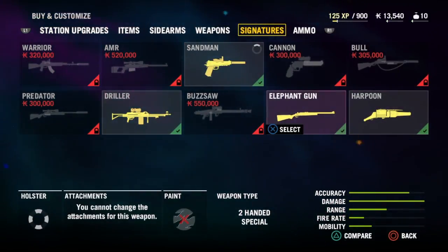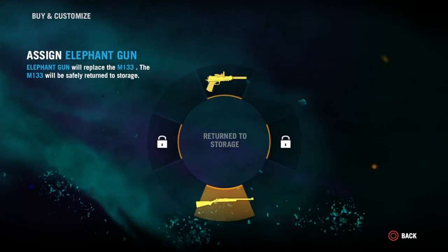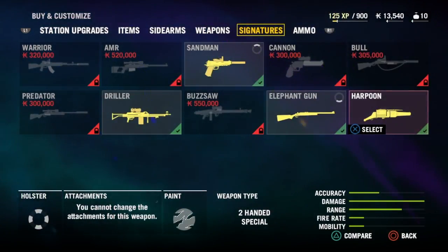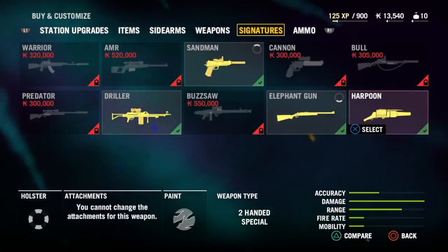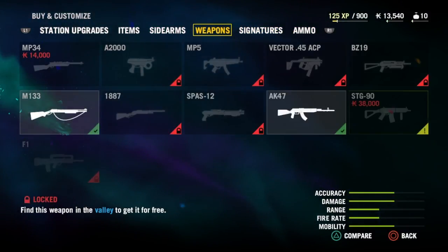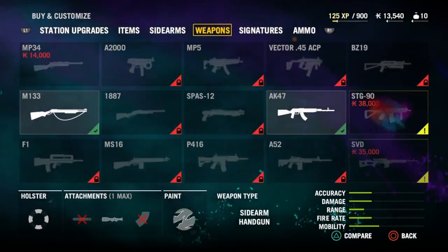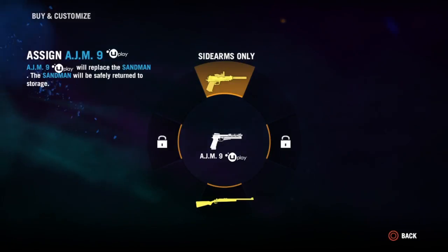There's no weapon that takes down the Yeti better than the Elephant Gun. It's been a hard debate for me because I wanted to use the Harpoon Gun, but I'm going to go with the Elephant Gun and I'm pretty hyped for this. So what sidearm should we use — I'm pretty sure I'm just going to go with this one.